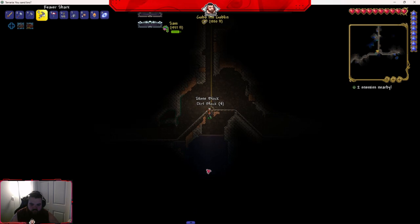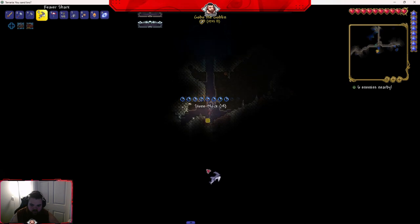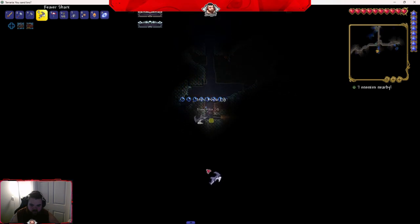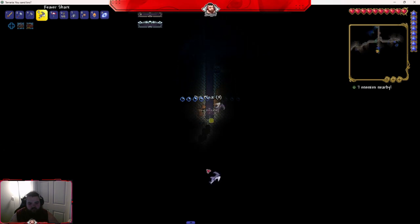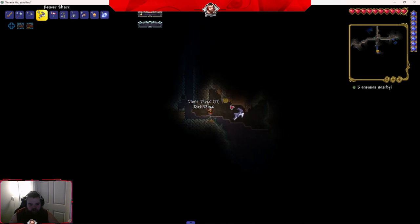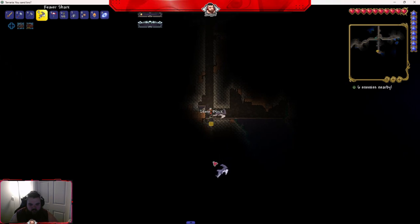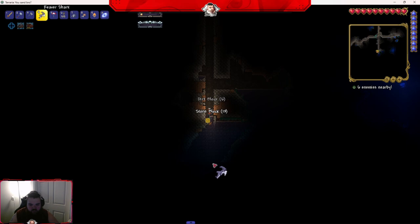Do we have a pylon for the jungle? No, we got one for the forest. Oh, the dungeon — yeah it was for the dungeon. Which reminds me, we should probably get an arena started. We also need to get somebody up into the sky islands this session.